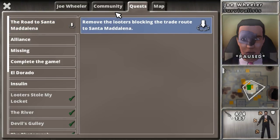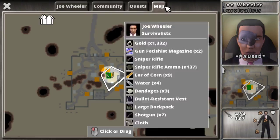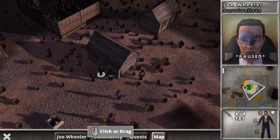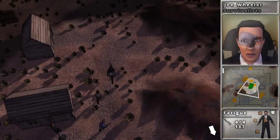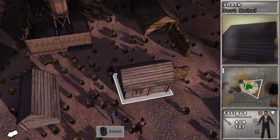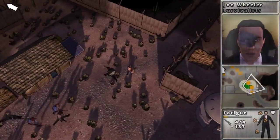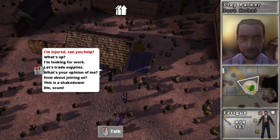Eliza West gave me a quest for killing some looters up here, but again I'm not doing that quite yet. I'm just trying to find some backpacks right now, actually. And I also want to see if I can buy some insulin.